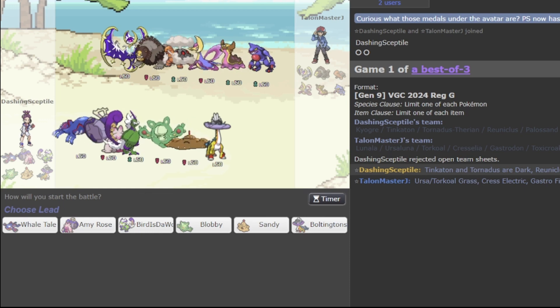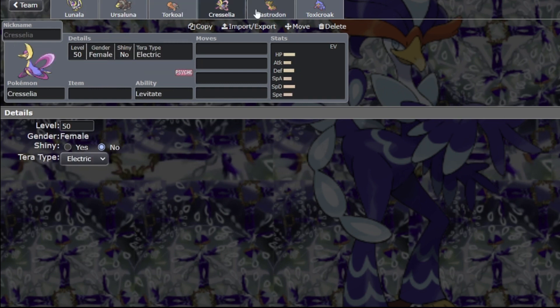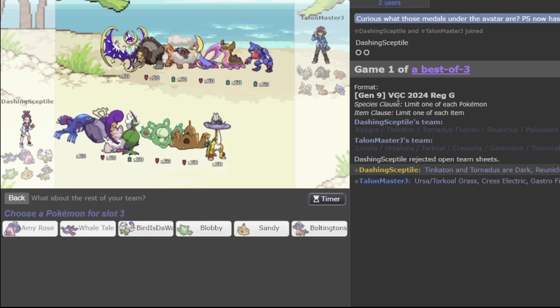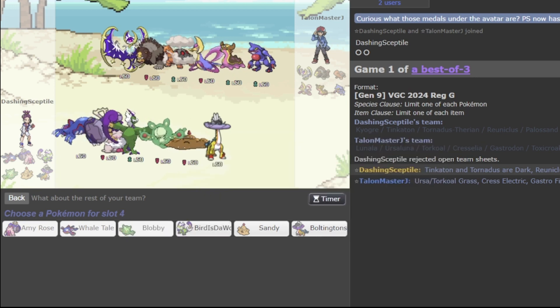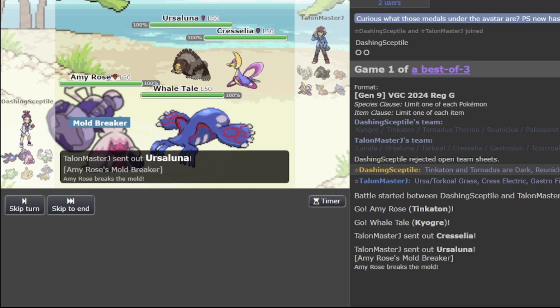Looking at the team preview: my Tera types are Dark on Morpeko, Fairy on Reuniclus, Grass on Raging Bolt, and Dark on Tornadus. My opponent's Teras are Psychic on Lunala, Grass on Torkoal, Legend on Ursaluna, Cresselia, Fire on Gastrodon, and Poison on Toxicroak. For Game 1, I think Tinkaton and Kyogre is a fine lead, with Reuniclus and Raging Bolt in the back. Those two can do really well if they're in a good position. My opponent leads with Cresselia and Ursaluna — I'm okay with this.